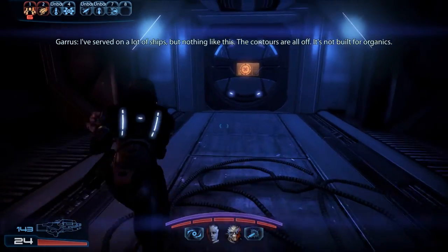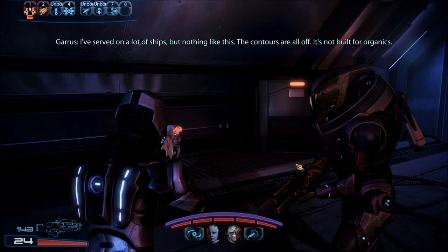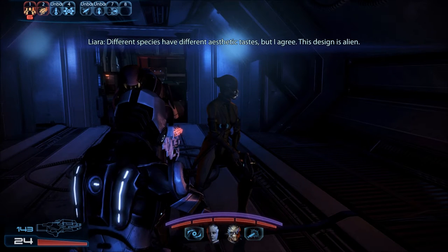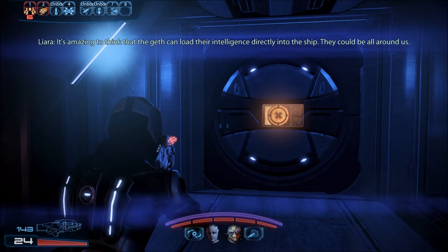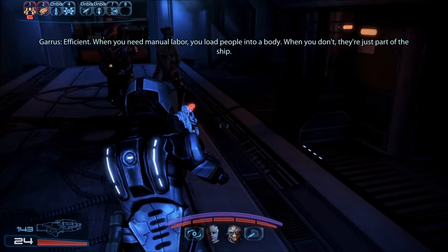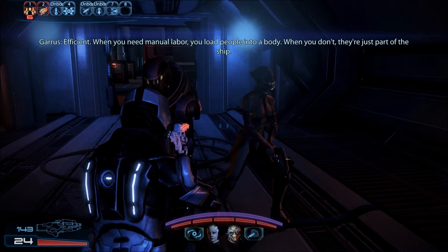Any goodies? I've served on a lot of ships, but nothing like this — the contours are all off. It's not built for organics. Definitely not. Different species have different aesthetic tastes, but I agree — this design is alien. It's amazing to think that the Geth can load their intelligence directly into the ship. They could be all around us. When you need manual labor, you load people into a body. When you don't, they're just part of the ship.